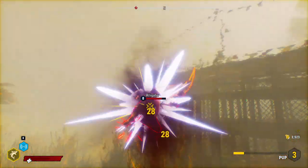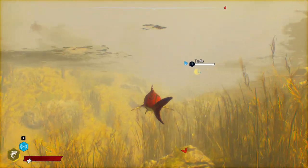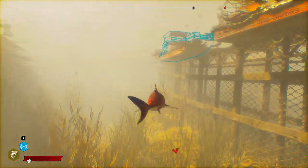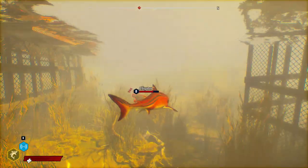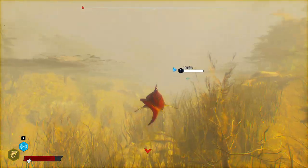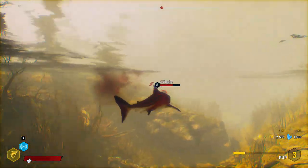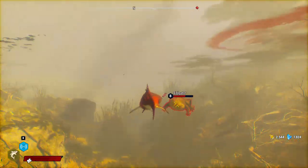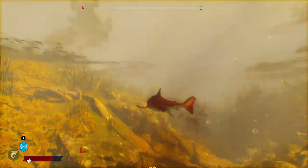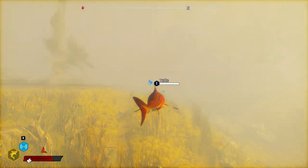We're a little injured so we're going to get back to a hundred percent because he's one-shotting us. We don't want to take the chance — every time we attack him we're going to make sure we're at full health. He got me a little bit there but didn't do his super move, so we're going to eat up, get back to full health, and go back in and attack him. Oh — I turned right around just as he's doing his special and I walked right into it. Luckily he didn't hit us head on.